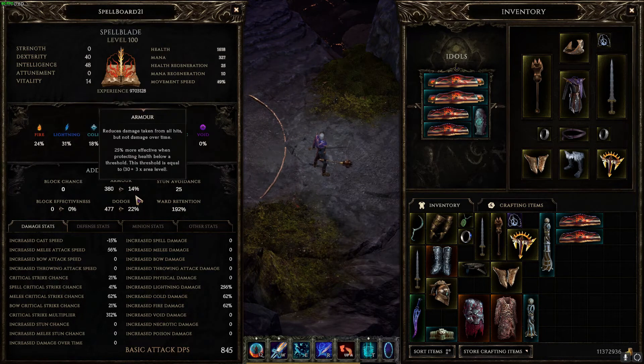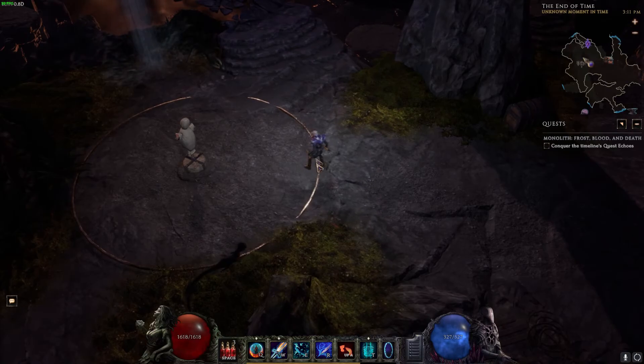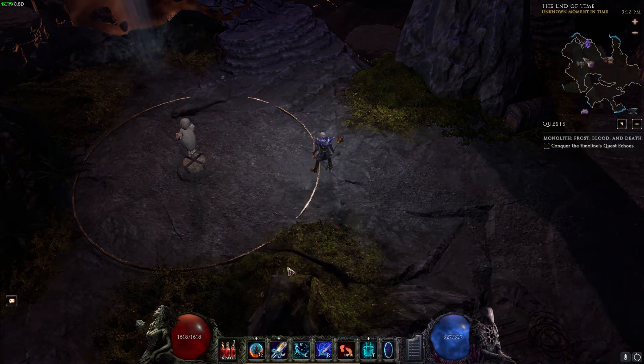Looking at the character sheet, we're not really running any resistances. We have some dodge, some armor, and a decent health pool, but basically survivability comes from ward generation using your skills and trying to stay at range to mid-range.